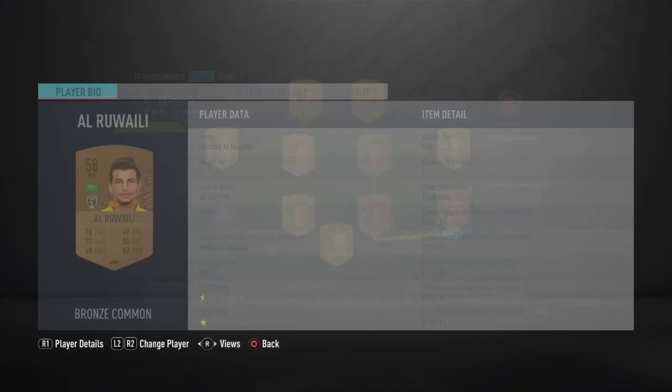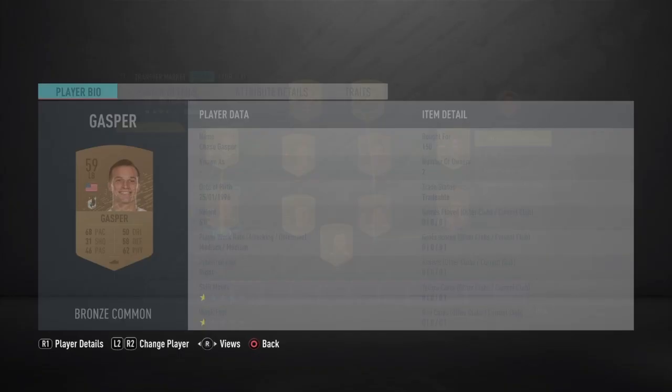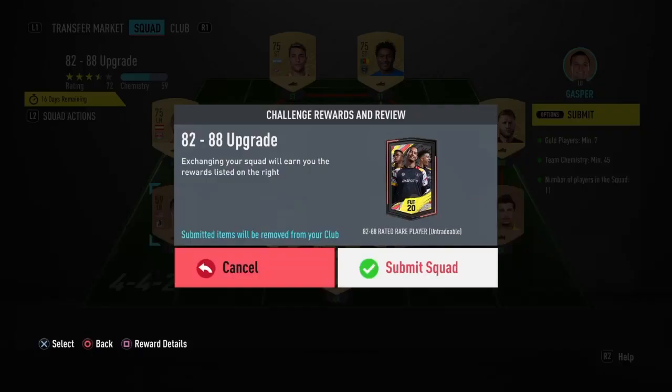Moving on to the right-back, we're going to be having Al-Ruali there. Hamdan Al-Ruali — he actually plays for the same club as our striker and centre-mid, Al-Tawon. And another on the other side, because we still need a bit of chem. We're going to be using Gasper — his name is Chase Gasper, which is literally the most American name I've ever seen. So, we're going to be submitting this to SBC now.